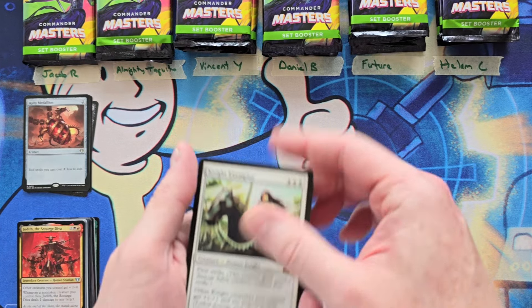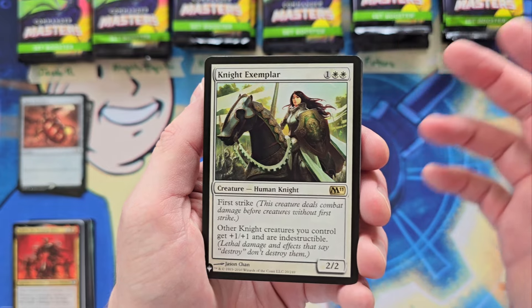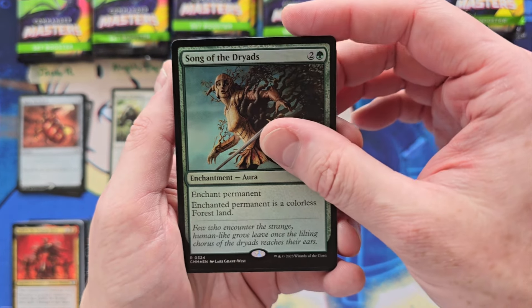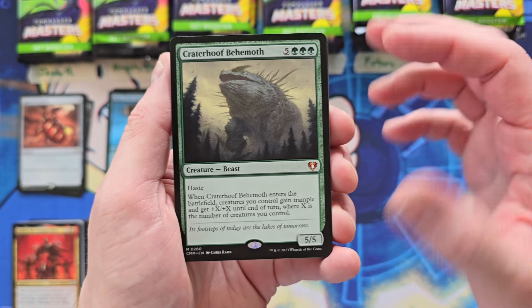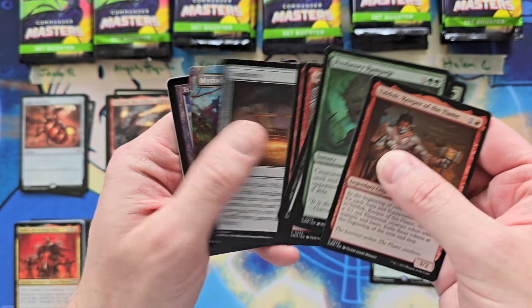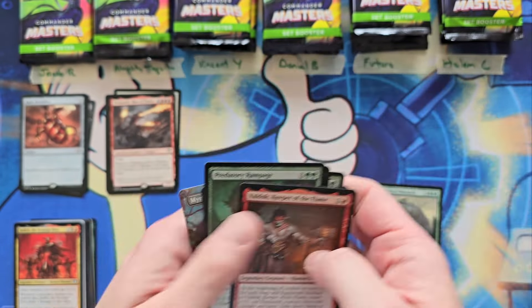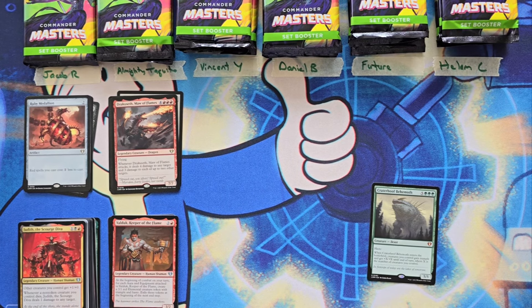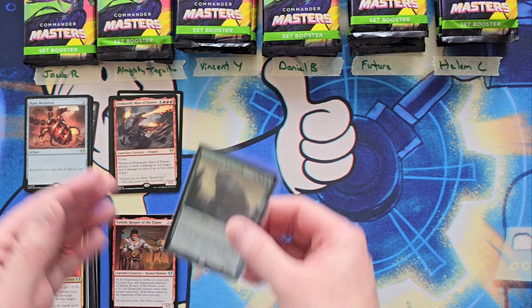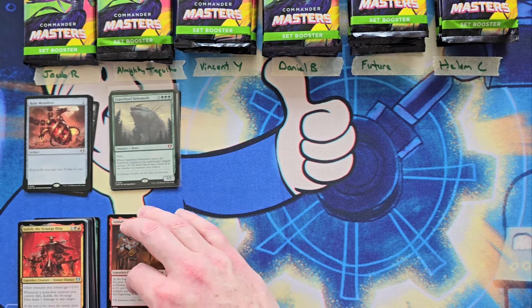Almighty Taquito, you're up next. That is a rare - Knight Exemplar, which is actually not a bad little list pull right there. That's a three. Song of the Dryad, and then we got a foil rare, so you're at a six so far. Crater Hoof Behemoth for our first mythic, and it is a good one. So that is an eight, you're at a 14. Sapphire Medallion, you're at a 16. Dracuseth, we're at a 23. Gorgeous foil Elena Danner Island. That is a 23. Crater Hoof never really dropped off a cliff when it came out in this product - I think it got down to like low 20s at the lowest, but I believe it's already been recovering pretty decently.